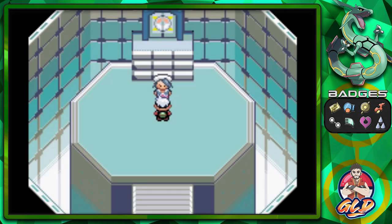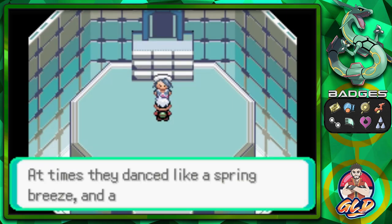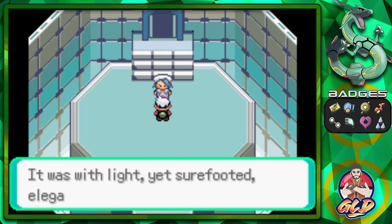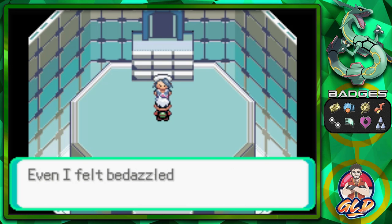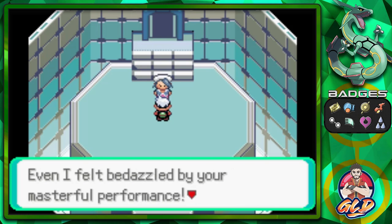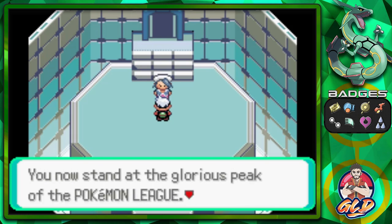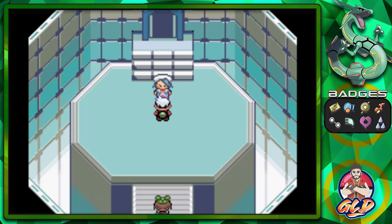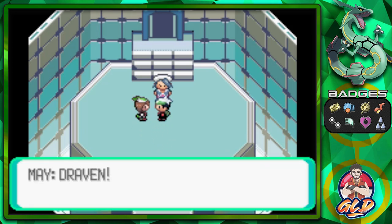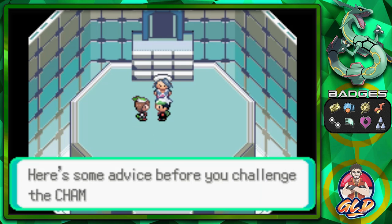Wallace says: 'At times your Pokemon danced like a spring breeze, at times they struck like lightning — it was with sure-footed elegance that you led your Pokemon. Even I felt bedazzled by your masterful performance. You now stand at the glorious peak of the Pokemon League — I now proclaim you the new Hoenn region Champion!' Then May shows up and is shocked it's already over!